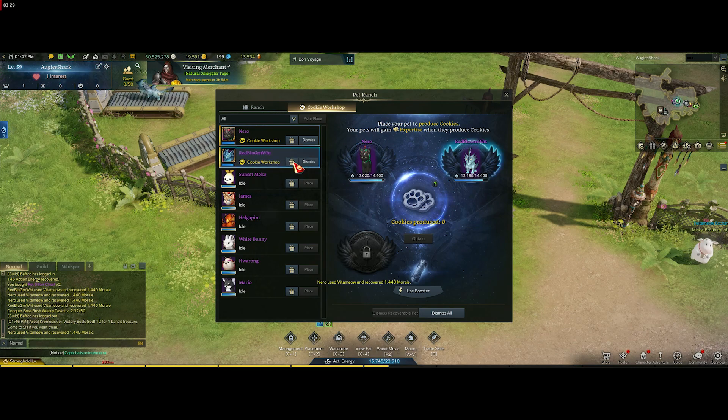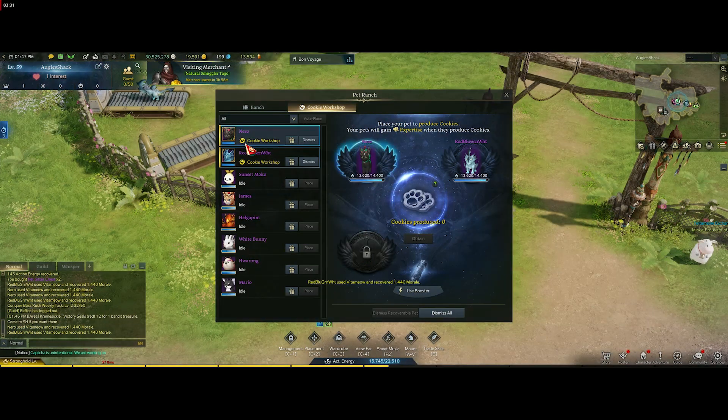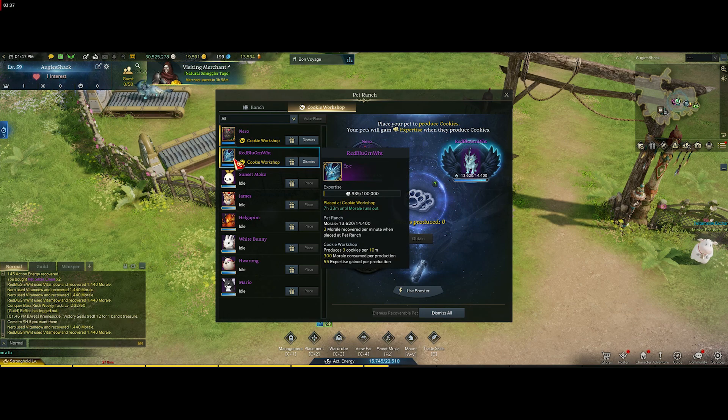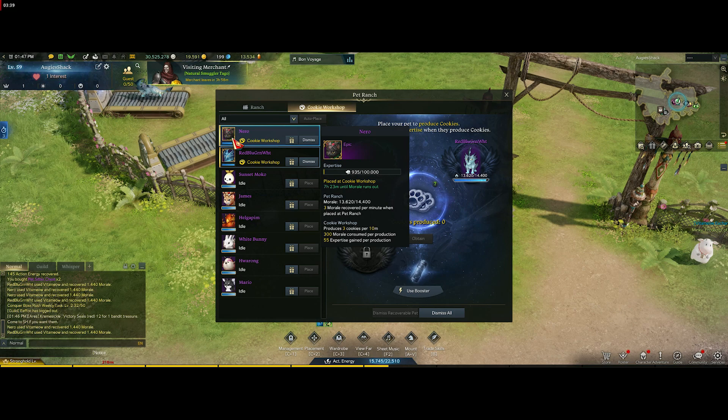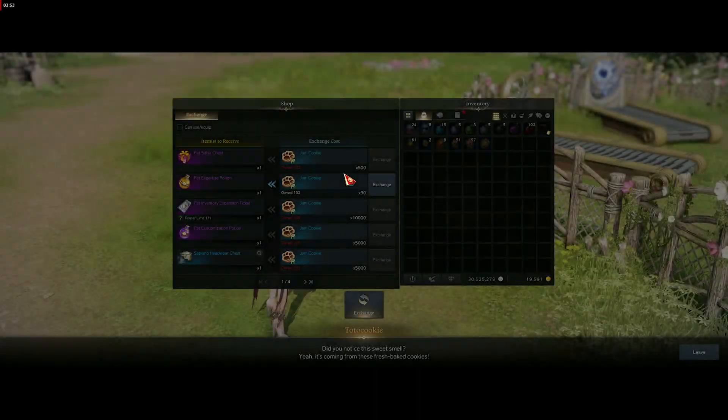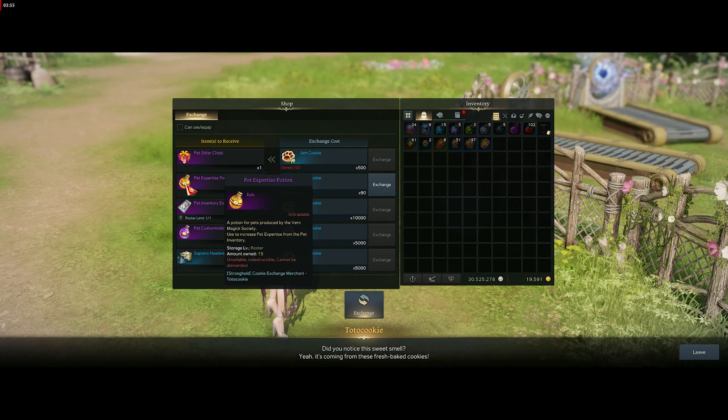Right now we can actually max it out again — just give them some more and that puts them back up to almost full. You can also see their level and the expertise that goes up the more they're in the workshop. I think once expertise is full they probably make more cookies or something — we'll have to see. We'll make another video once we're further progressed and see what happens once our pets all get leveled up.